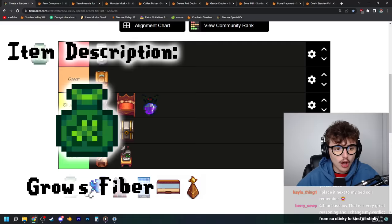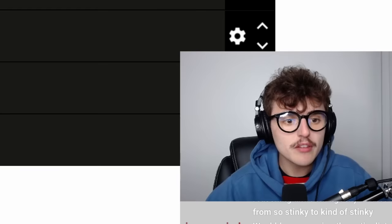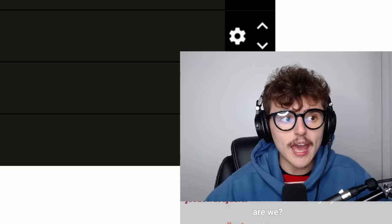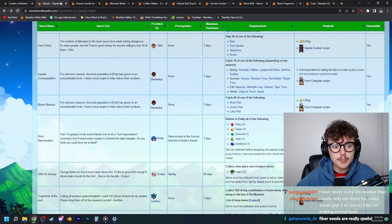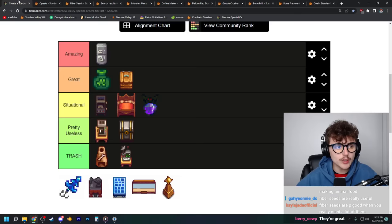Fiber seeds are great — either top of great or bottom of amazing. Basically, fiber seeds allow you to plant fiber, and besides this there's no other way to really farm fiber. You can plant them in any season including winter, which is a really easy way to keep something growing in winter and keep all your hoed spots throughout the season. The big problem I have with fiber seeds is that they are really, really hard to craft in mass quantities — you need a bunch of mixed seeds, which I don't save very often, and even when I do I only have about 60 on hand. Creating enough to sustain your entire farm is going to be extremely difficult.